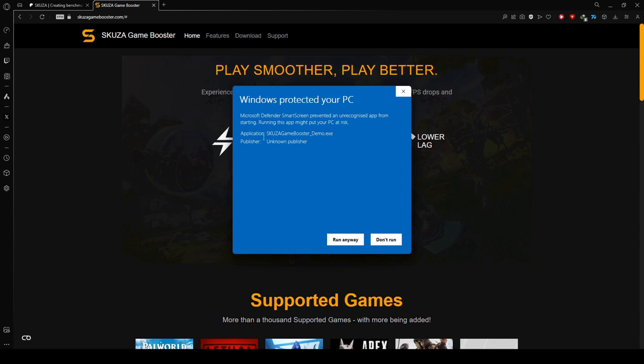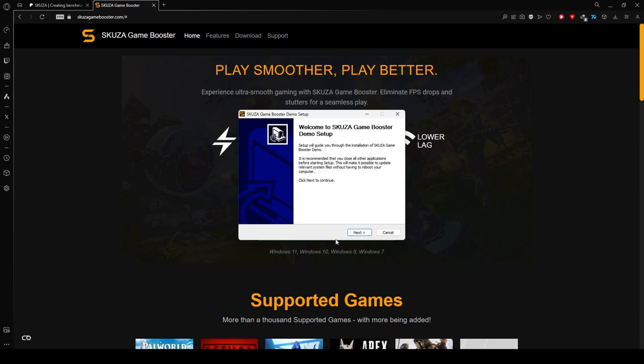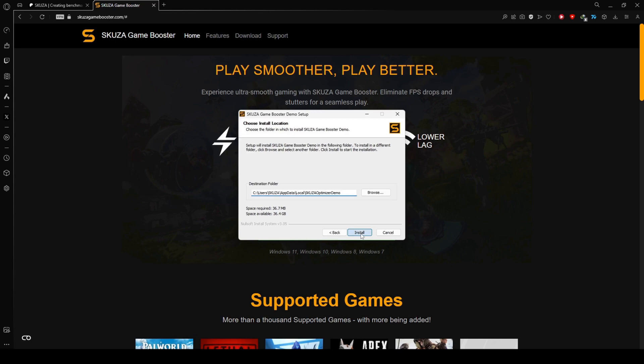For a more enhanced gaming experience, download the app from the website, locate the installer, and initiate the installation process by following the straightforward on-screen instructions.